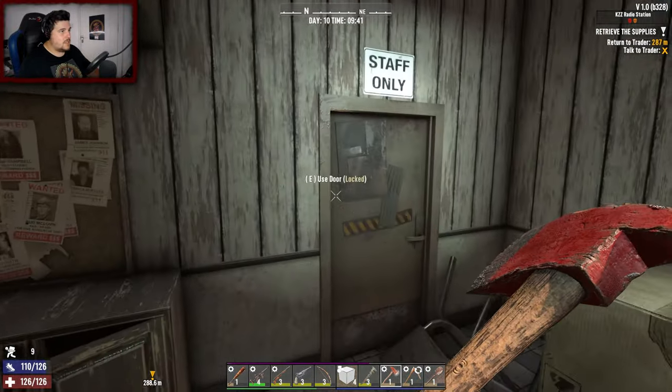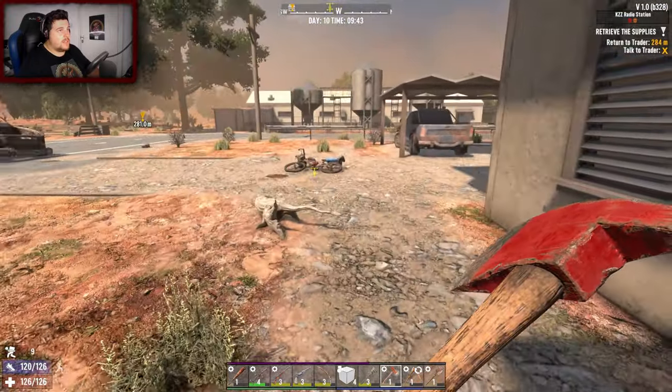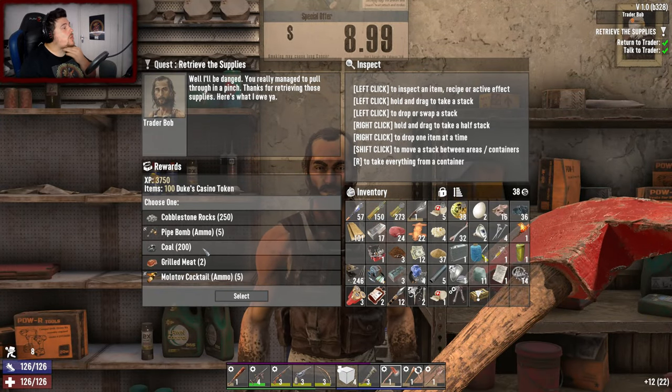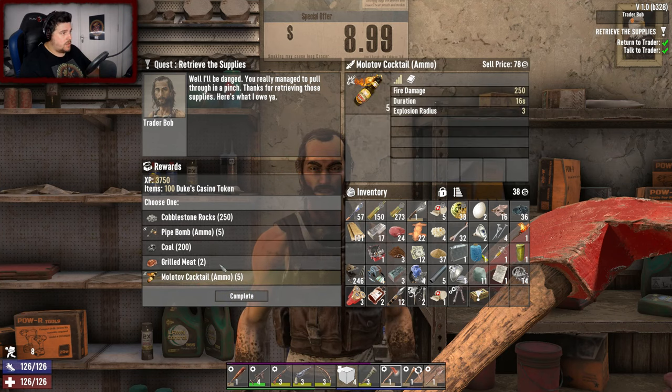Done the quest - lovely stuff. Brilliant. That's locked so we're done. Let's head on back - and we made it back. What do we get? He's giving us molotovs. Cobblestone. Hmm. Coal - that's not bad. I'll go for the molotovs.